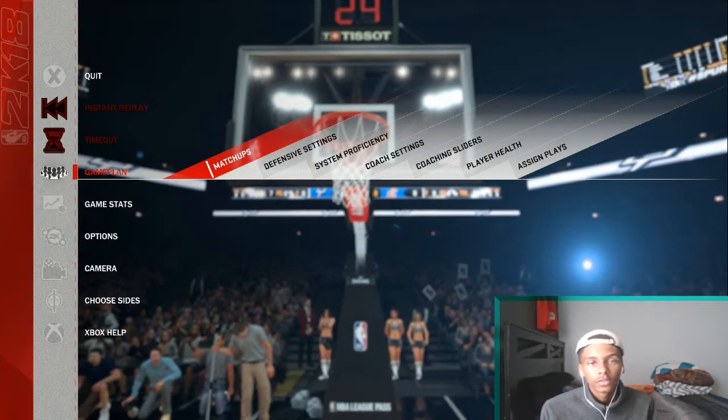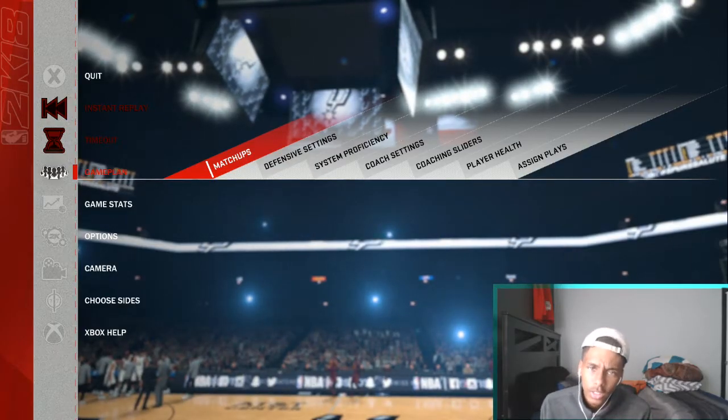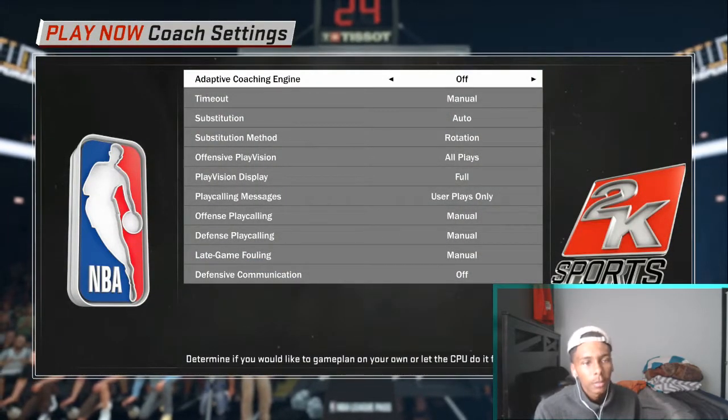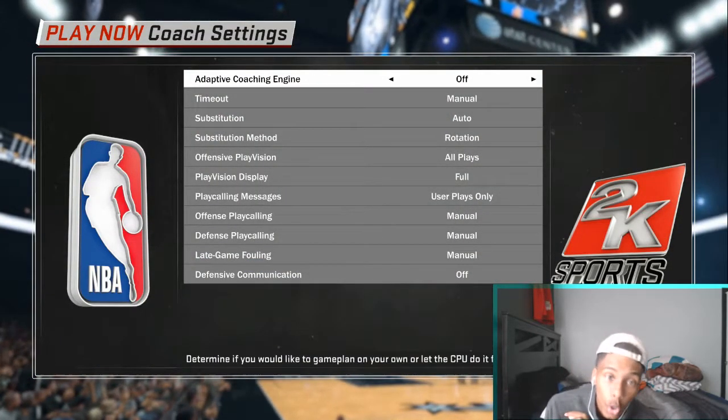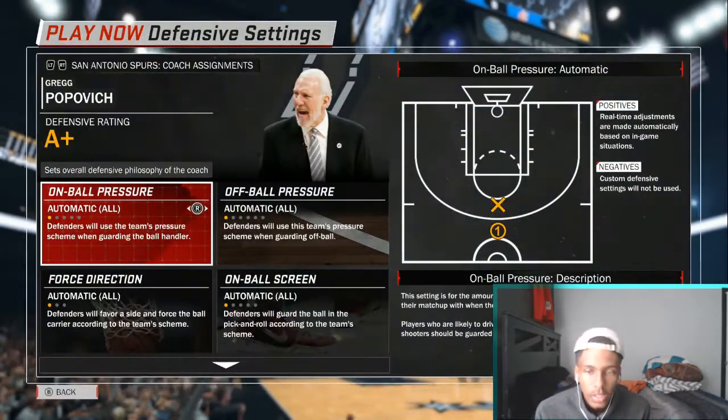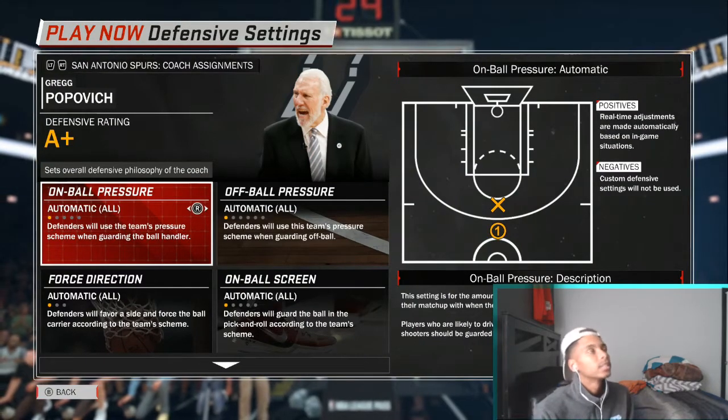Alright guys, first things first, just like I start off all of my defensive settings videos — go to your coaching settings and make sure that the adaptive coaching engine is off. Make sure that it's off and let's go ahead and jump right into the settings itself.